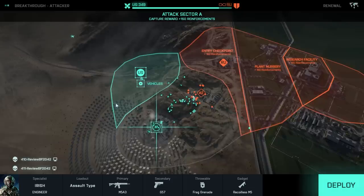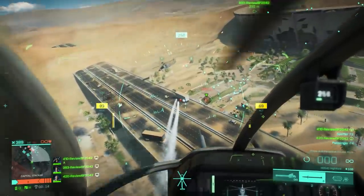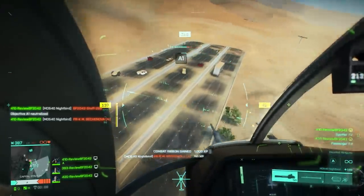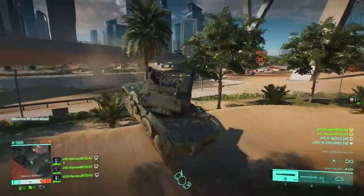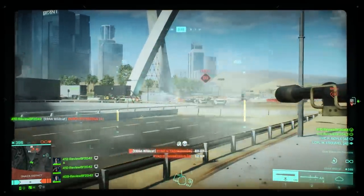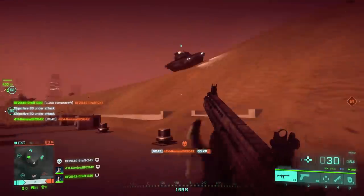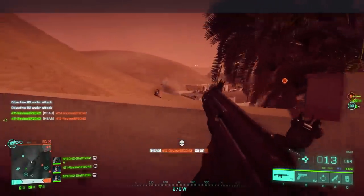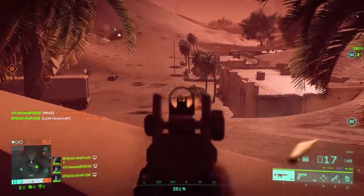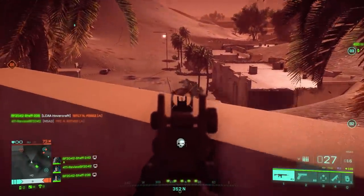Breakthrough, on the other hand, is a more streamlined, tuned version of the experience. One team attacks while the other defends, but only one sector is active on a map at a time. The attacking team has limited respawns to capture all control points in a sector and advance, while the defending team has infinite respawns. Breakthrough is a bit like Rush in Battlefield Bad Company 2 — a more action-heavy, straightforward game type where you always know roughly where the enemy will come from, making huge maps feel less daunting.